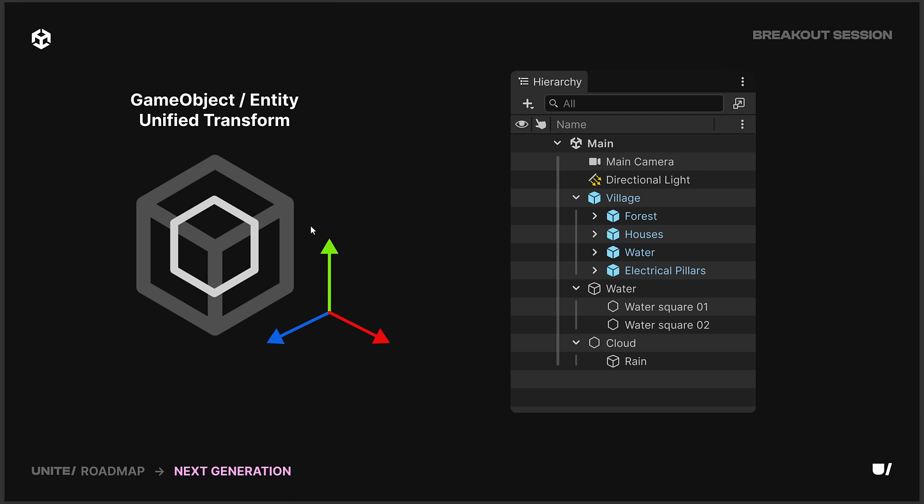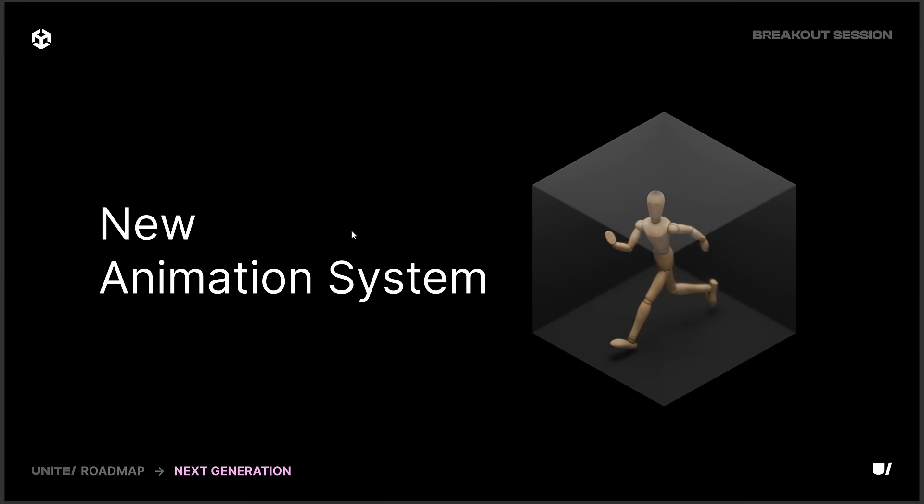It's not going to matter which one you work with — it will be using the DOTS technologies behind the scenes. Transformations and entity transforms will be components, so they will be parallelizable. Basically, they will take advantage of the performance gains you get from ECS, but you don't need to do anything about it.